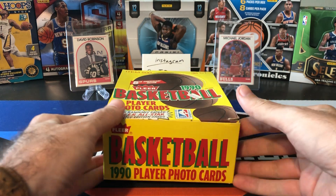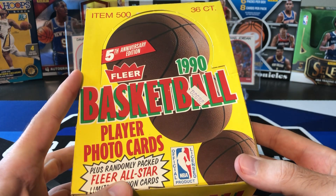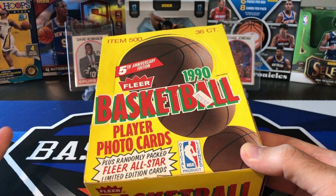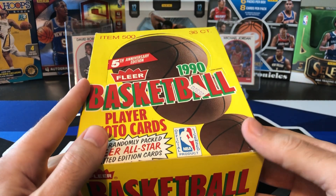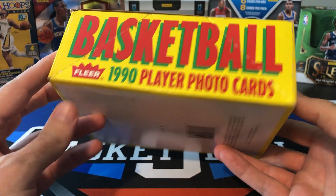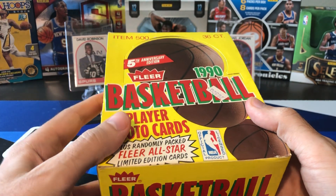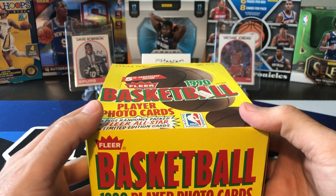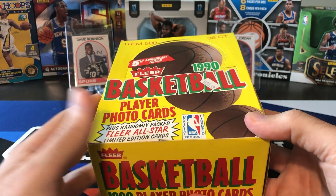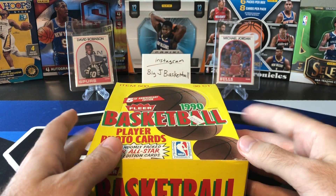We've done one of these before on the channel — 1990-91 Fleer, 5th Anniversary Edition. This is basically the first year of Fleer that's still somewhat affordable. If you go '89-90 and back, you're paying tons of money. Prices spiked on these boxes a lot over the last few months as the Jordan PSA 10 card hit almost $1,000. That card price has come down a little bit, so these box prices have come down as well. I got this one around the $150 range. It's tough to find them much below that. Still kind of hovering around $200, which is still pretty expensive for a junk wax box.